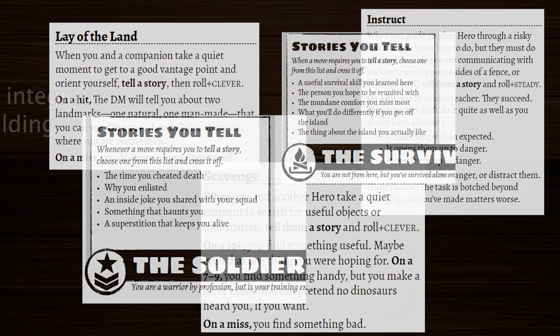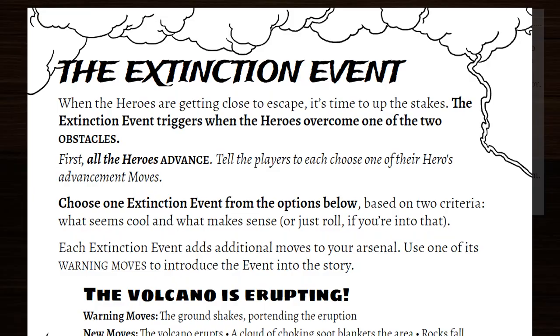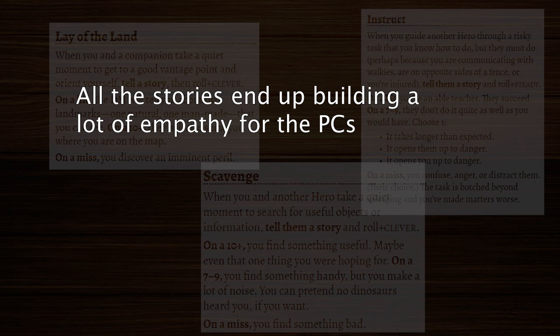At the end of the game, when the MC unleashes the so-called extinction event and draws things to a close — with the PCs either getting off the island or not — they tally up all the stories that were told, and that acts as a bonus on a final roll. The more stories told, the better the chance of ultimately having a happy ending. But beyond the mechanical bonus, all these stories being told builds empathy for the characters, so that in a very short time, whether they make it off the island kind of feels important.